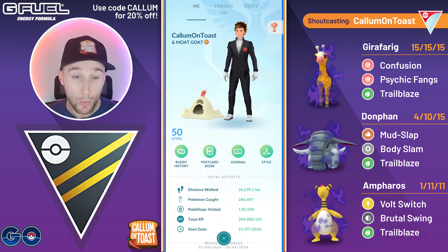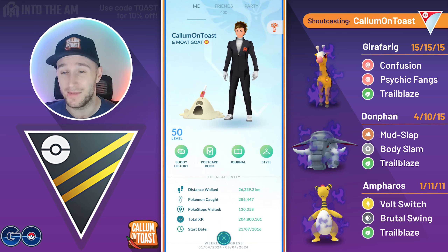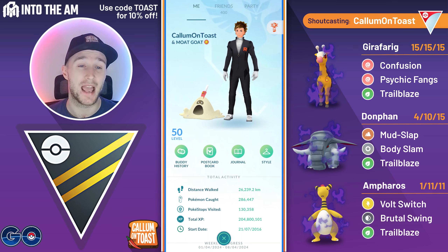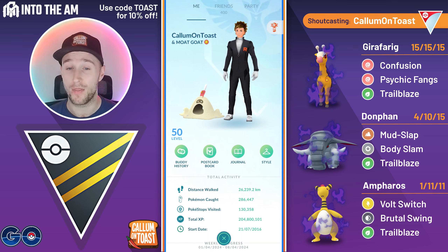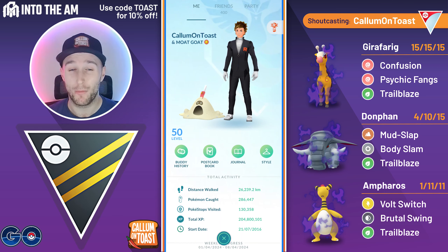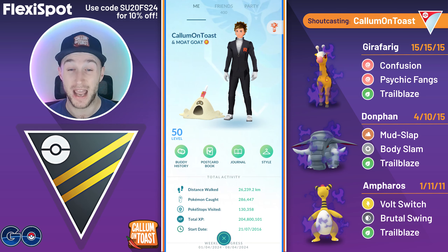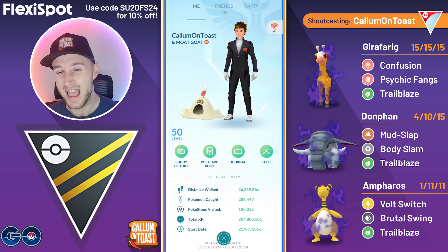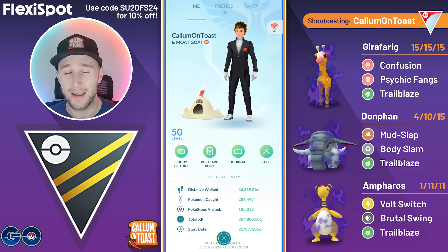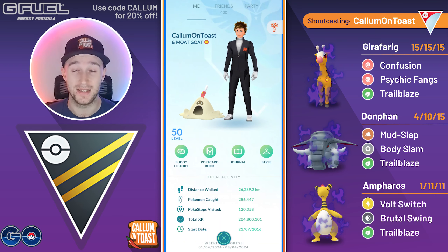In the lead I've got my 100% IV level 50 Shadow Girafferig and as much as it pains me to say this, it was definitely the worst performer on the team. Trailblaze is probably best suited in the closing position to ramp up the damage when shields are down and completely run through teams. The game plan was: once I started throwing Trailblaze with a Pokemon, I tried to keep it alive and just continue ramping up the damage to see how far I could take it — not necessarily optimal every time, but certainly the most fun.